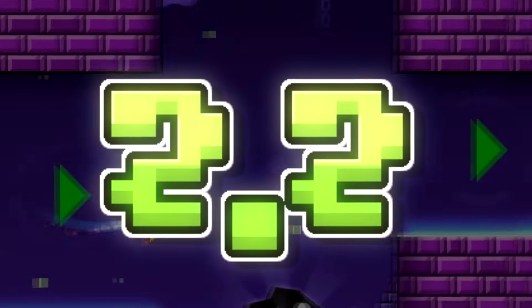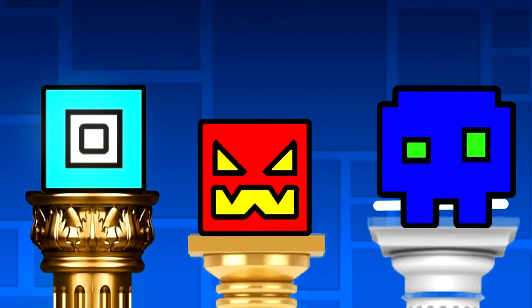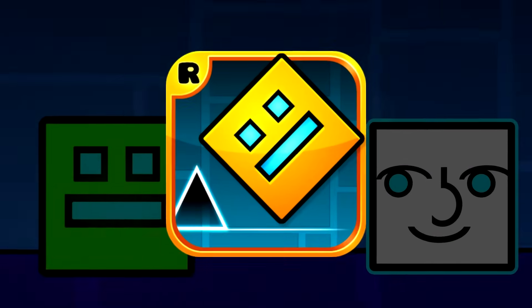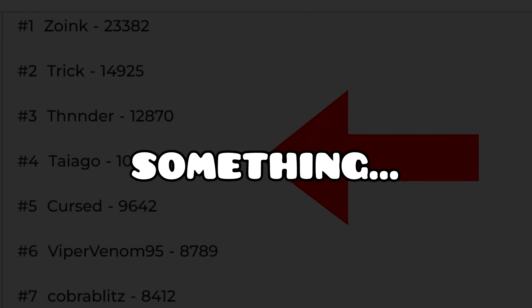I'm giving you the keys because as Update 2.2 finally comes out, there will be a surge of new players joining the community, meaning we'll see many new top players emerge, and I want to give you the chance to be one of them. After I give you the keys, you'll be able to unlock your potential and skyrocket your Geometry Dash skills. I know it's possible because I've talked with countless top players, and they all know something that you don't.